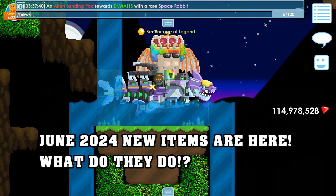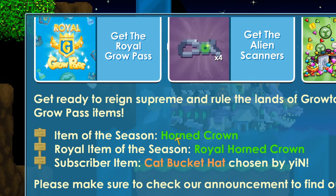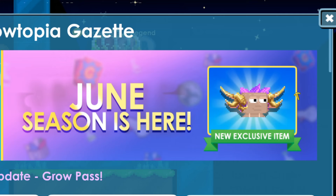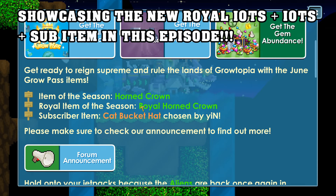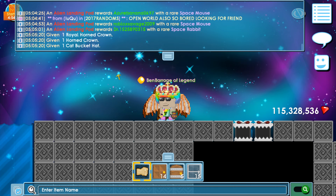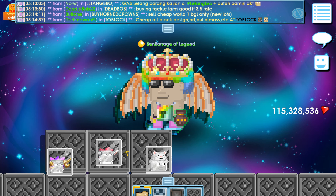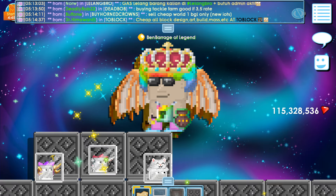Yo, what's up guys, it's ya boi Ben Barrage. There are three new items in Girltopia today. I'm gonna be reviewing these three new items: the Horn Crown, the Royal Horn Crown, and the Cat Bucket Hat. So as you can see, I just got the three new items.